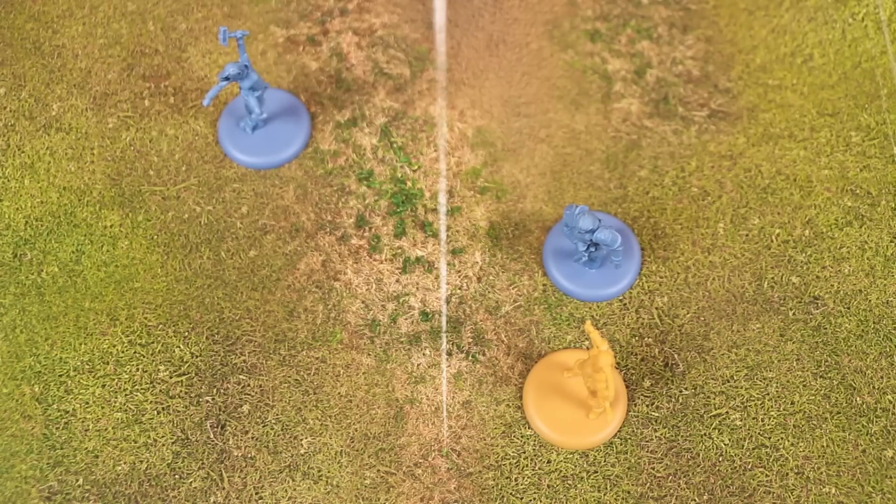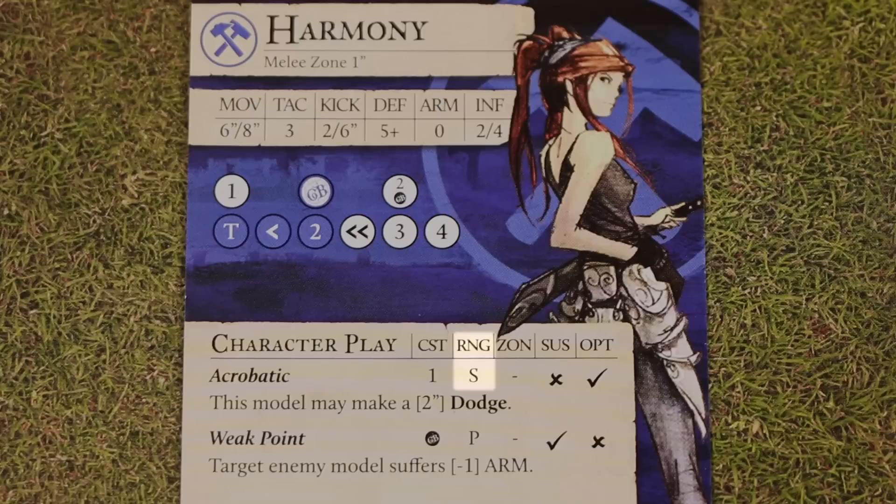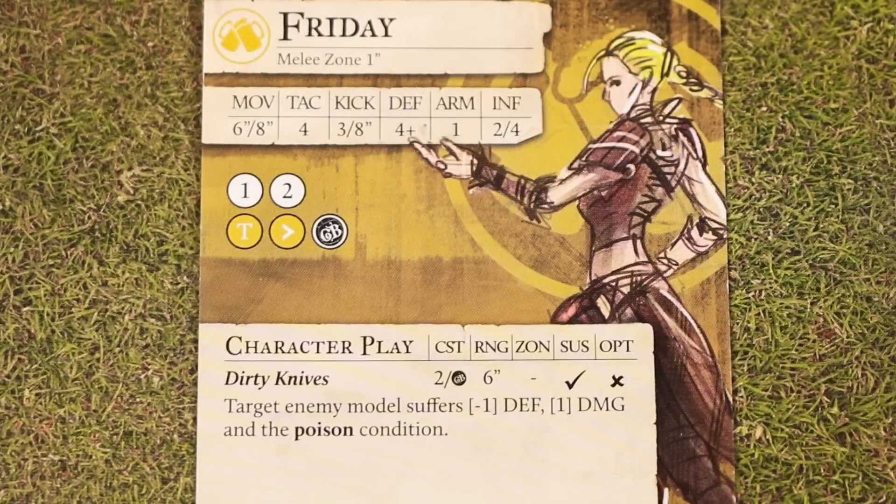Now let's look at the other possible values you'll find under range. If you see an S, that stands for self, meaning the effect can only target the model that is using it. For example, Harmony can only use her acrobatic character play to target herself. If the range shows a letter P, that means the effect can only be triggered as a result of a playbook icon and must target the original model of the attack that generated that GB symbol. So Harmony could only target another model with her weak point character play if that was the original model of her attack that generated the GB symbol to pay for it. In our previous example, Friday using Dirty Knives didn't have to limit her target to Flint — she was able to target Honor, so long as Honor was within her range of 6 inches and line of sight.